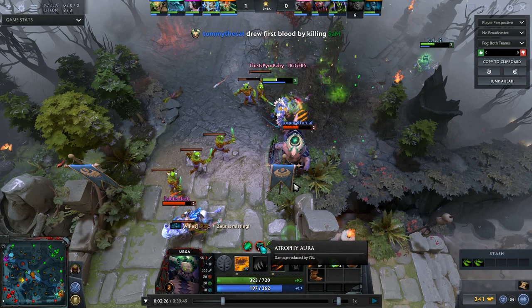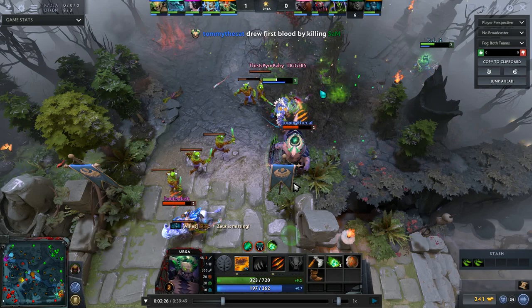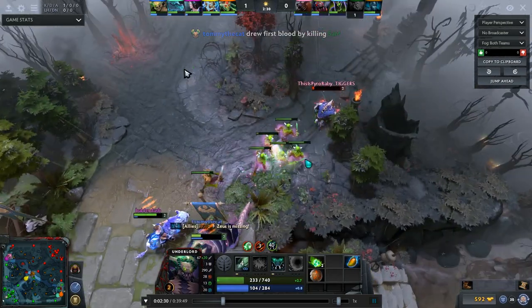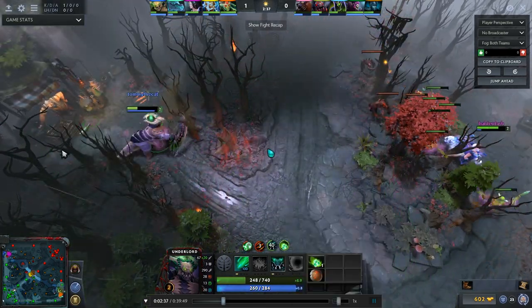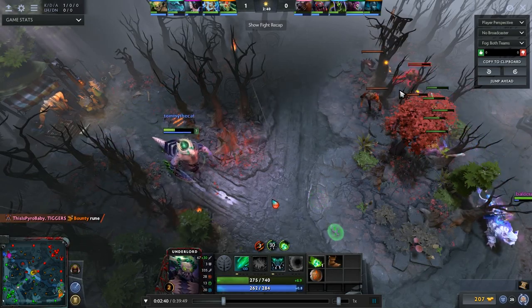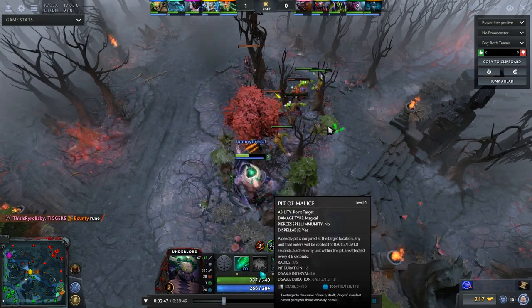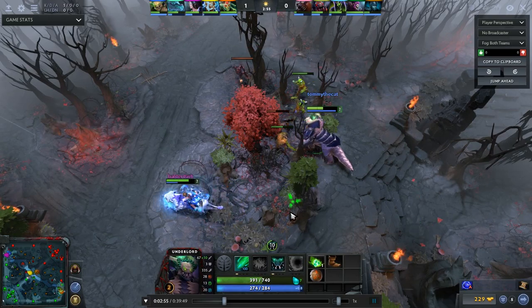Looking at Ursa's perspective, he's within the Atrophy Aura doing 7% less damage — the math works out to about 3 less damage per hit. But he's also within Firestorm's radius, so if he wants to harass me, he takes fire damage while also dealing reduced damage. That's the general gist of Underlord: put Firestorm down, walk around with the aura, harass, and make sure you buy enough regen to sustain in lane.